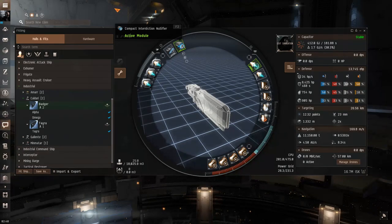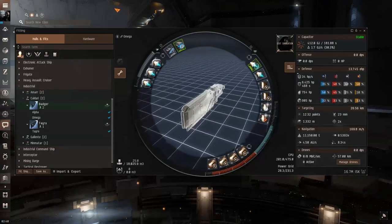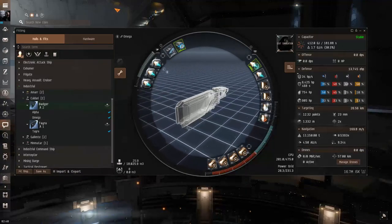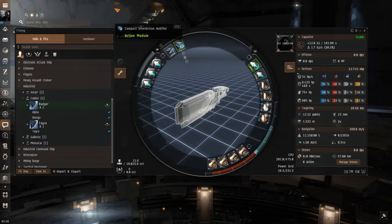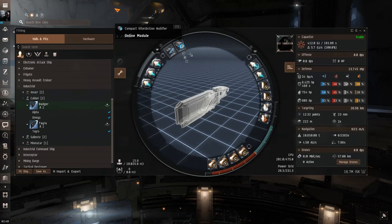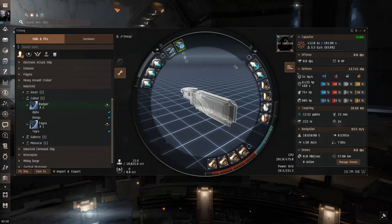The omega fit is much more different because now we can use a cloak as well as the interdiction nullifier, making it infinitely safer to travel through low and nullsec. The interdiction nullifier is mainly useful in wormholes and nullsec space. I'd highly suggest getting into a T2 ship before heading into null in a Badger, but if you absolutely have to, this is the best fit. With the micro warp drive cloak trick, there are tons of videos on that — I may do an updated one with the nullifier.